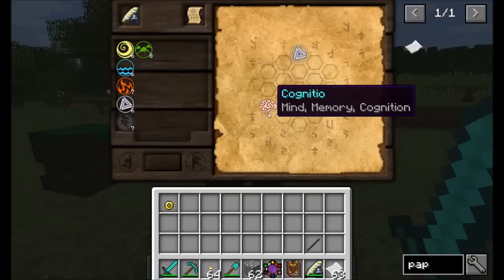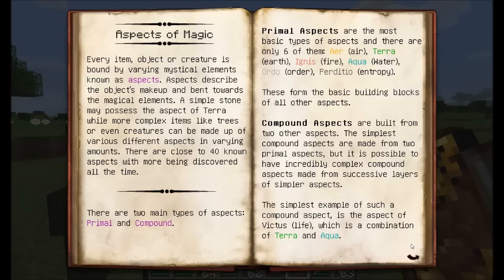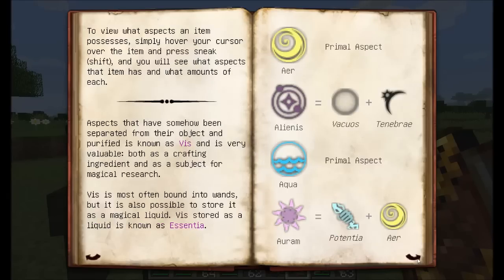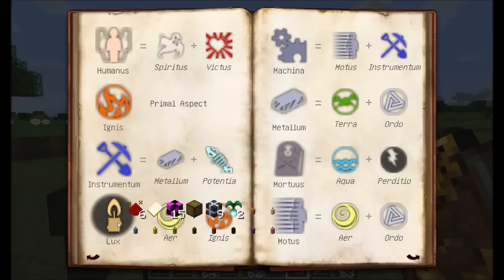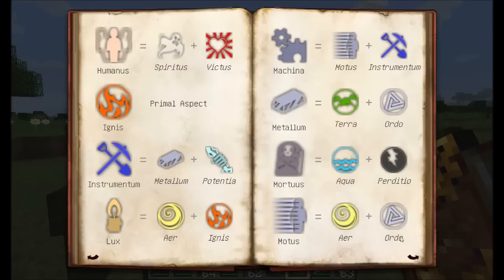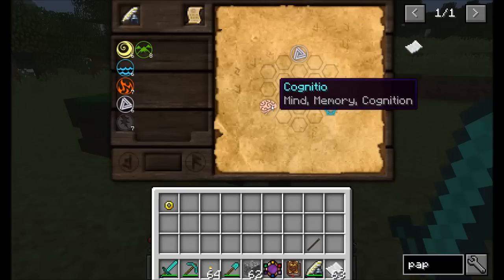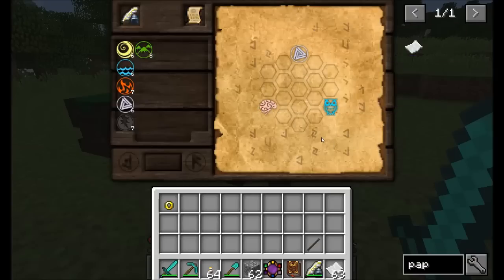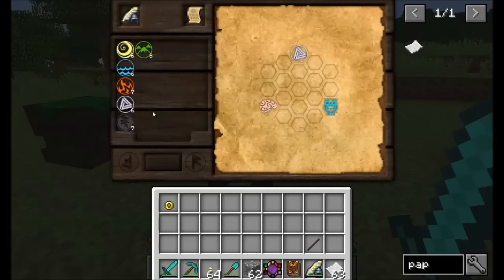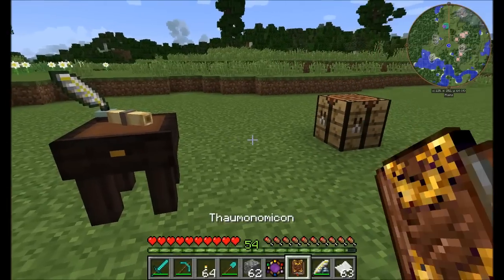For those unfamiliar with Thaumcraft 4: there are six primal aspects — Earth, Air, Aqua, Ignis, Ordo, and Perditio. Those six make up all the compound aspects. Looking at the aspect list: Fire is a primal aspect; Ignis and Air combine to make Lux; Ordo and Air combine to make Motus. What we want to do is connect the dots by finding what Cognitio is made of or makes up, and connect those through lines to the adjacent three aspects on the panel. Let's look at our aspects of magic — Cognitio is Fire and Spiritus.